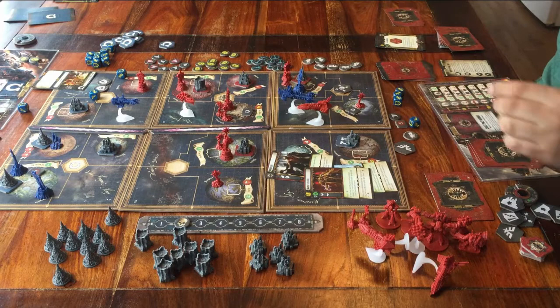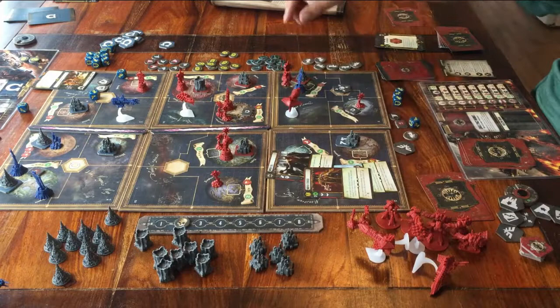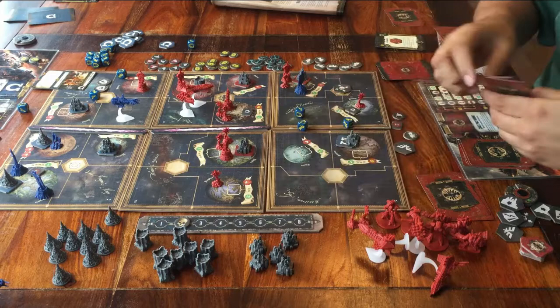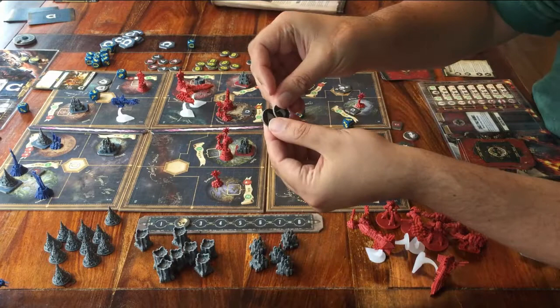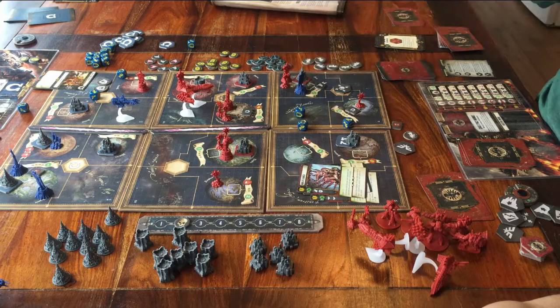That was the space battle. After that comes the battle on the planet — the ground battle. It goes exactly the same: count up your strength and take that many dice to roll, then play up to 3 combat cards. But before you play your first card, both players can add flag tokens to the planet — they count as a soldier that can take 2 damage. The first time it's hit you flip over the token; when it takes a hit again, you remove it. For the rest, it's exactly the same as a space battle.